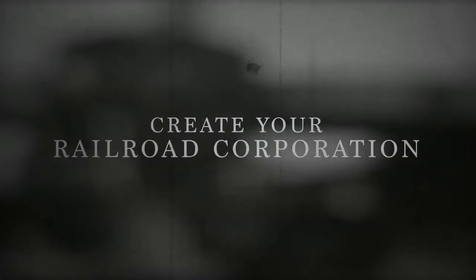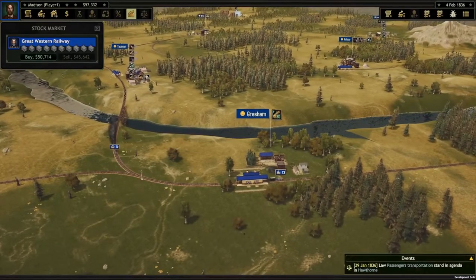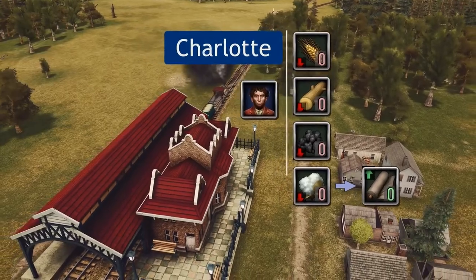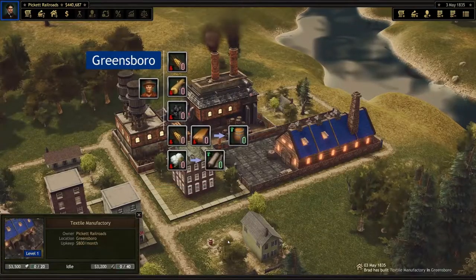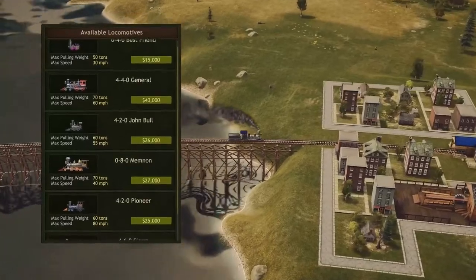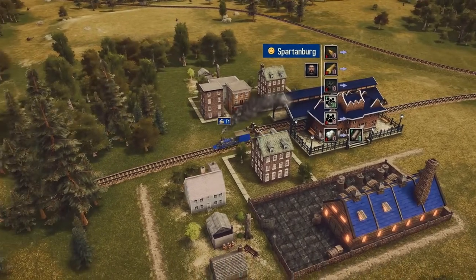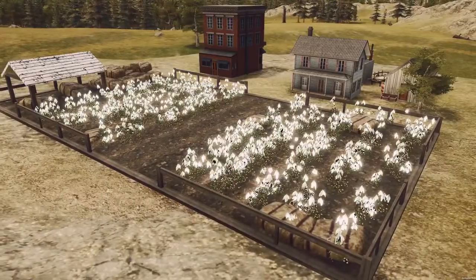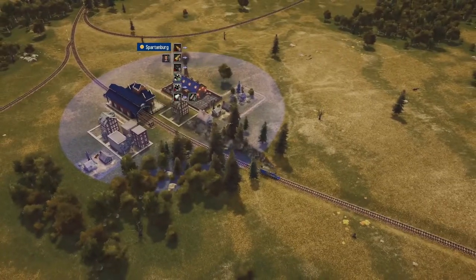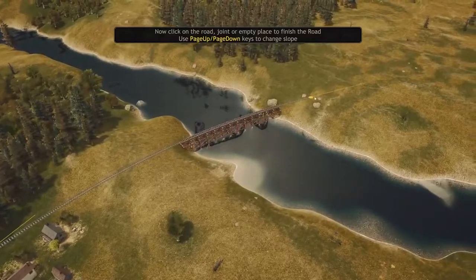Railroad Corporation is currently in development by Corby Games and published by Iceberg Interactive. This simulation strategy game lets you relive the pioneering spirit of the golden age of steam by establishing a Railroad Empire across 19th century North America. It has some major Sid Meyers Railroads vibes in its resource asset system with a good flair of Railroad Tycoon from way back in the day. They released a gameplay video a couple of days ago and I thought I'd go over a few of the features that really have me ready to play this game.